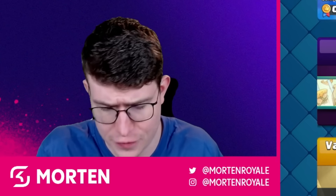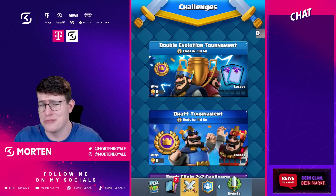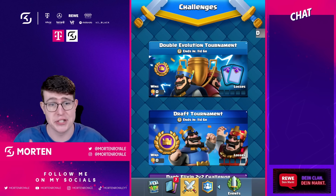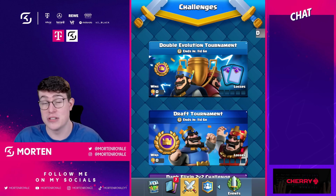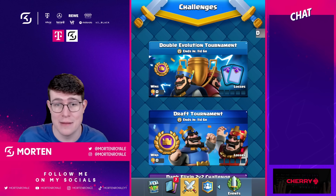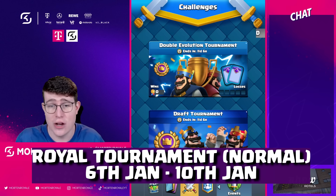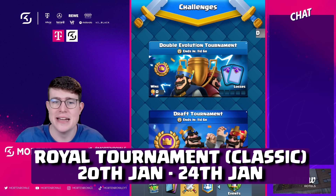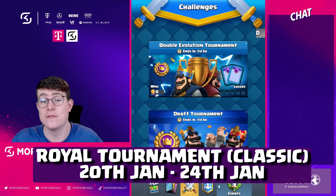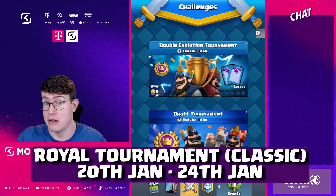Now let's take a look at the Royal Tournaments. One will be the Double Elixir Tournament — most likely, it's not 100% confirmed yet, but I hope so. The next one will be the Classic Draft, one of the most hated ones. The normal Warrior Tournament starts on January 6th and runs four days until the 10th. The Warrior Tournament in Classic Draft mode starts January 20th and goes until the 24th.